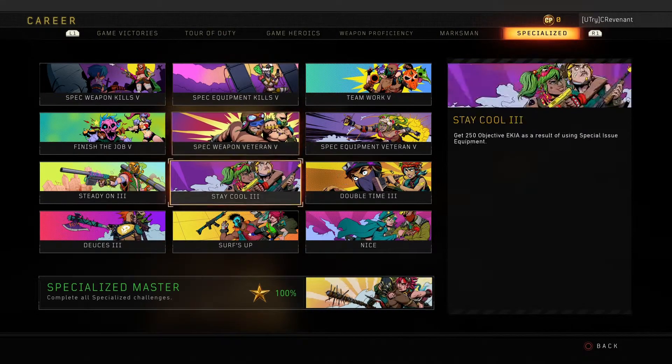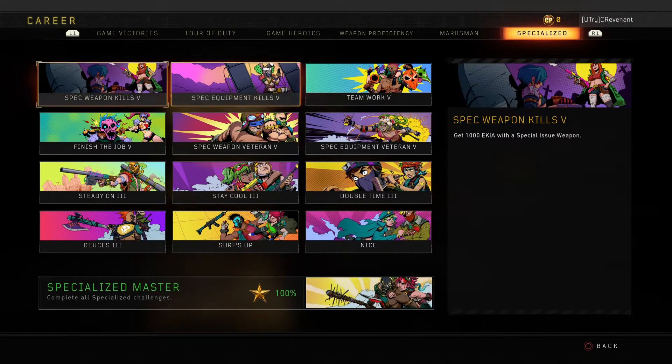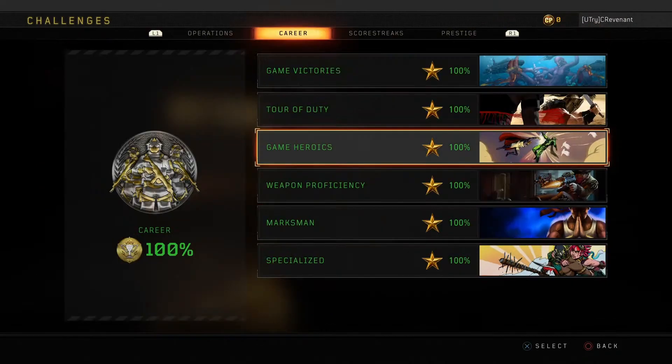Specialized is another tough category with three really annoying challenges. The first: 1,000 equipment kills with specialist equipment — you only get about three to four specialist equipment kills per game, so if you're maining a non-lethal specialist like Recon, this will be a major grind — start immediately. Stay Cool is 250 objective kills with your specialist equipment — same concept. I recommend playing Hardpoint and camping the point with a lethal specialist. The last one is wipeout medals with your specialist weapon or equipment, which is comparatively easier.